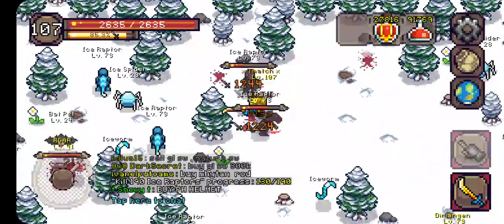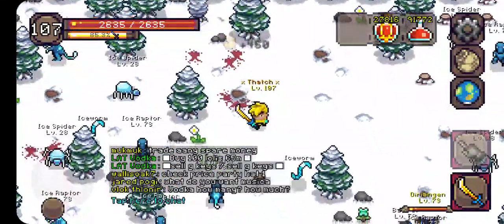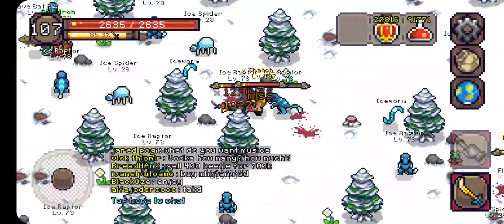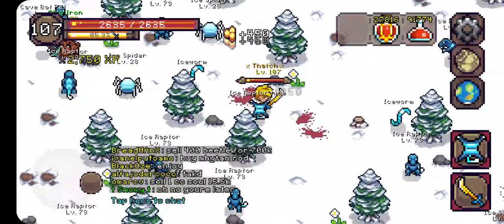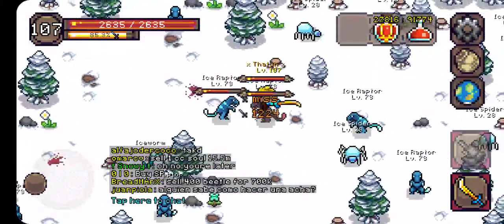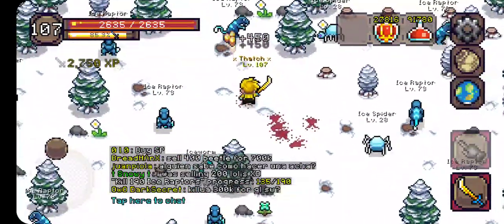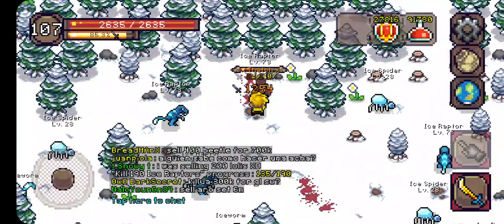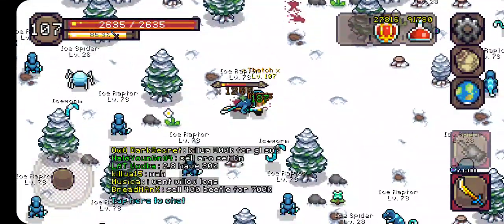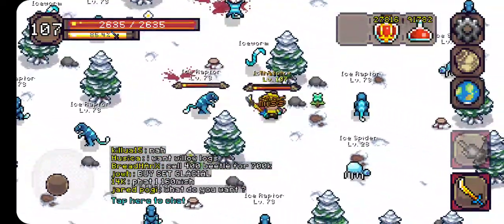Up until now I have absolutely hated and avoided ice raptor tasks. I guess one of the main reasons is because outside of the frozen skull — which is extraordinarily rare — I just didn't see anything that the ice raptors could drop that was of any use. I don't really care much about a saving grace; I don't use it. If I can spam potions to stay alive, that's what I'm going to do.